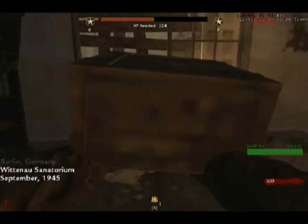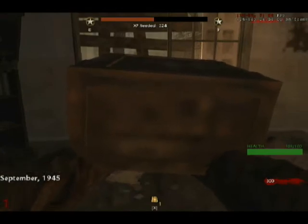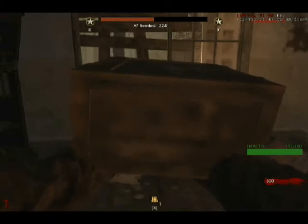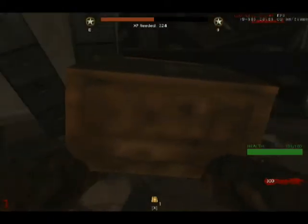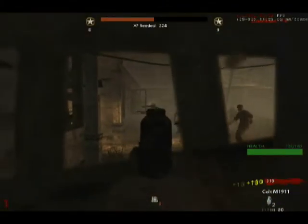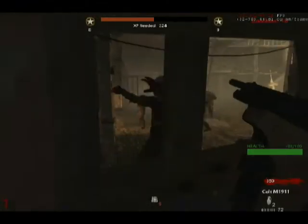Hello there YouTubers, this is Bubble Bath from Lemon Lime, here to bring you episode 3 of Realism Zombies gameplay. I've leveled up a little since my last episode where I was close to prestige, but now that I have the prestige unlock I don't have much, so we're gonna have to be very careful with how we play. We're gonna use the starter pistol like usual and just shoot the zombies, since there's no point in knifing them if the zombies have knives too.